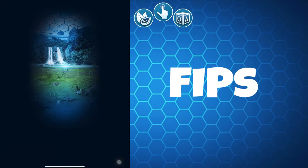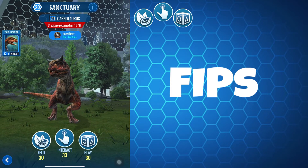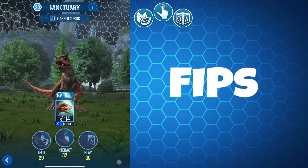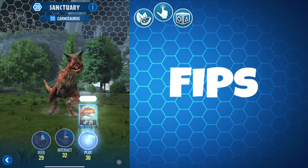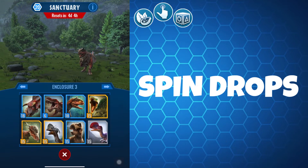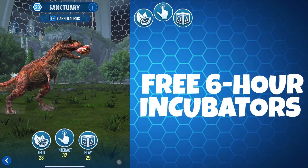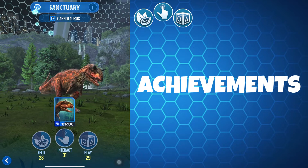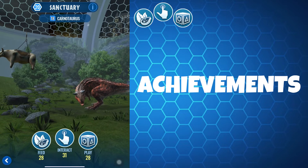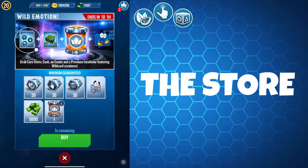And finally we have FIP items. These are used in sanctuaries to obtain DNA, and sanctuaries are your best bet for getting event exclusive DNA, making FIP items a very valuable resource. Each day you can get four food and four toy items from spin supply drops, and two food and two toy items from spin event drops. The free six-hour incubator also provides two interaction items. Some achievements also provide FIP items as rewards, and you can spend real money in the store to buy FIP bundles.